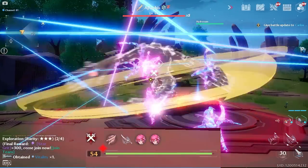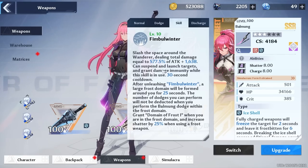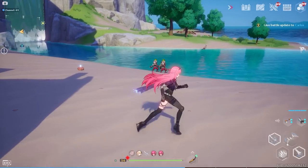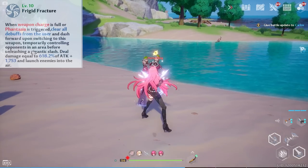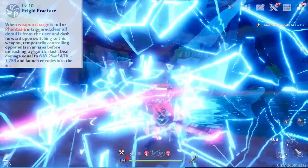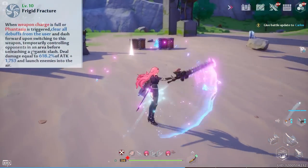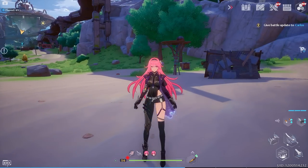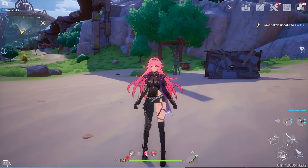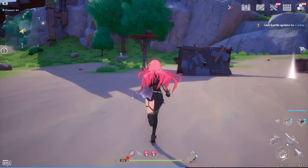She did not take any damage — it has such a long iframe window that it's a crime not to use it to dodge enemy attacks, especially against tough bosses. And if you thought Fimbul Winter had a high attack percentage, her discharge ability has more. However, the only downside is that it has a long animation, leaves you vulnerable, and there are no iframes.